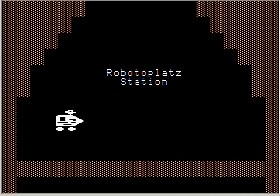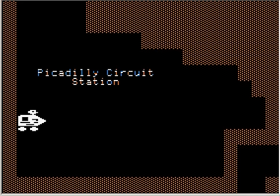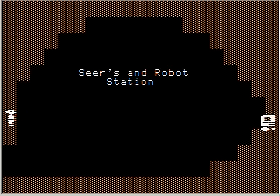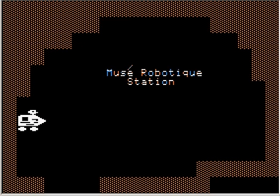I'm just going to review the stations that are available to us. First is Robotoplat Station — remember I told you don't ever go there, it just takes you back to the start. Cobblebot Square Station, we'll come there later. Piccadilly Circuit Station, we'll return here much later. Sears and Robot Station. Checking the Bot Station — that's where the exit is.